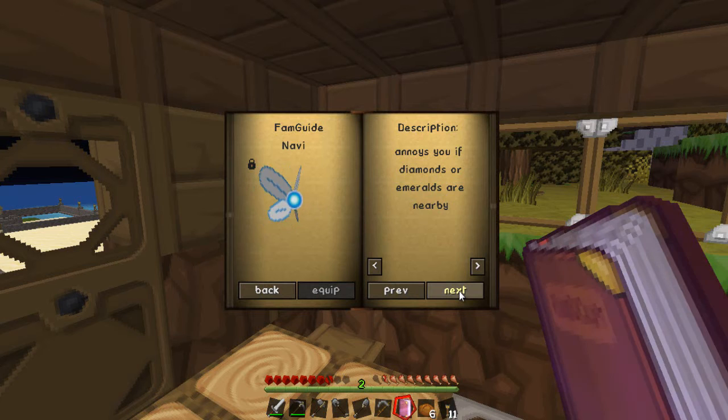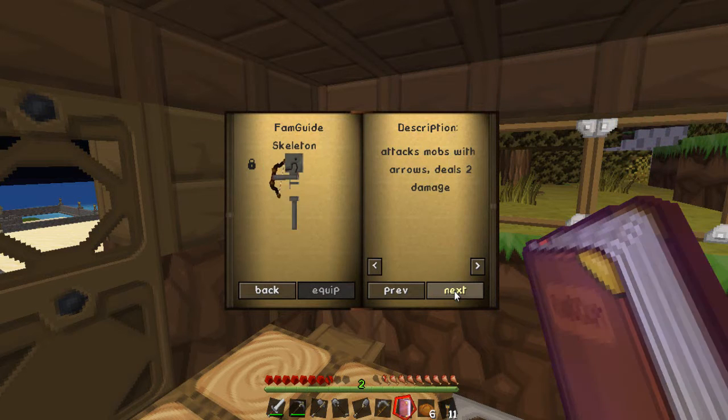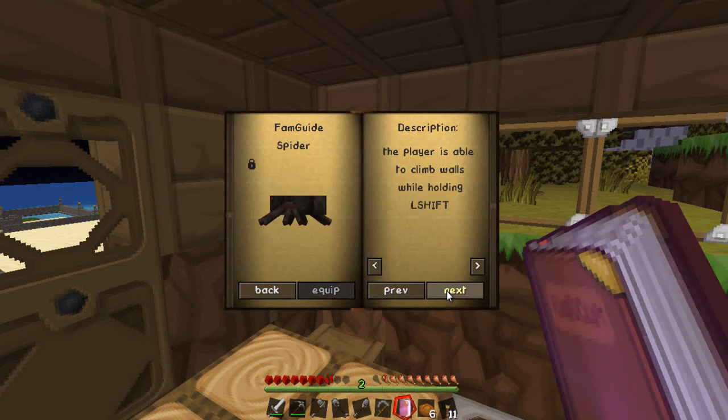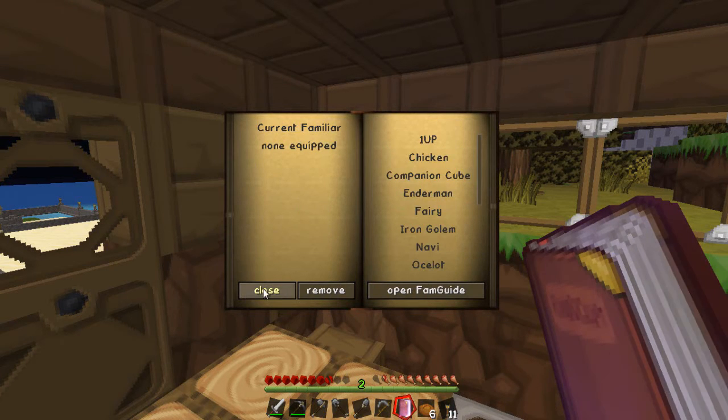This fairy will be great for getting down to the bottom of a ravine rather than building stairs or nerd-poling my way down. We've also got the iron golem and our Navi — though I'm pretty good at finding diamonds and emeralds on my own, and the 'hey listen' gets so annoying. We've got the ocelot for faster sprinting, Rana, the skelly for attacking mobs with arrows, and the snow golem — it looks a bit silly in sFax. We'll try adding the texture pack for next episode. We also have the spider, spider jockey, squid, and back to the beginning.